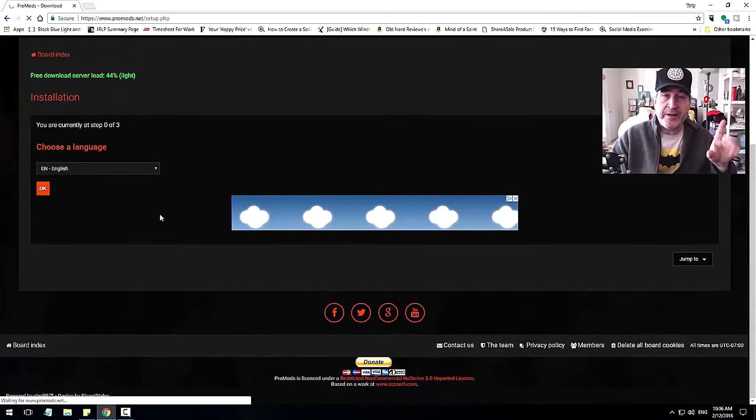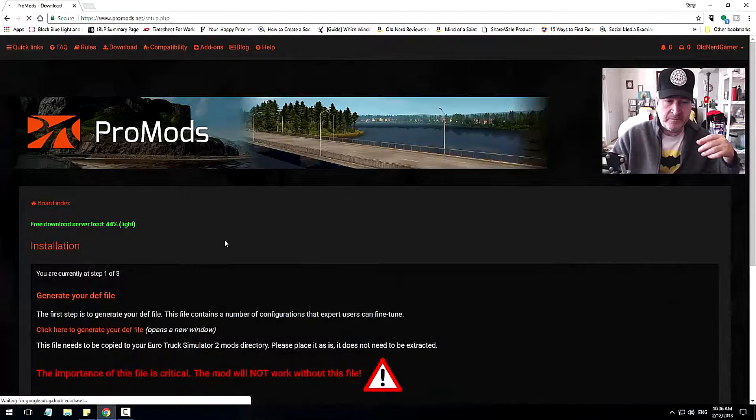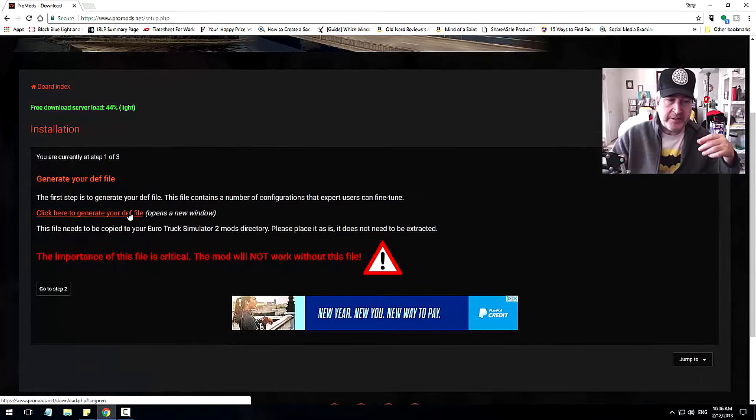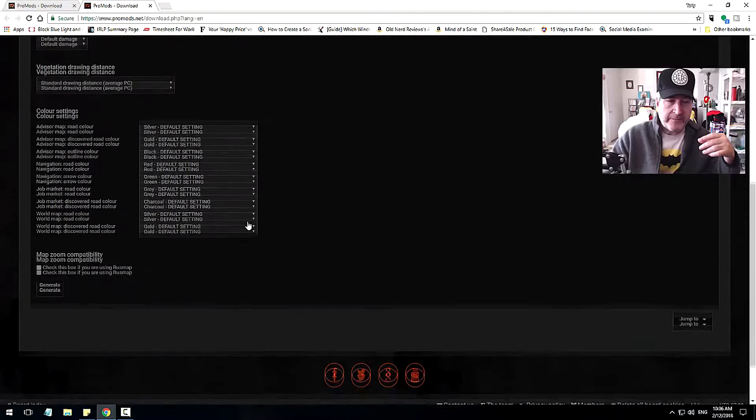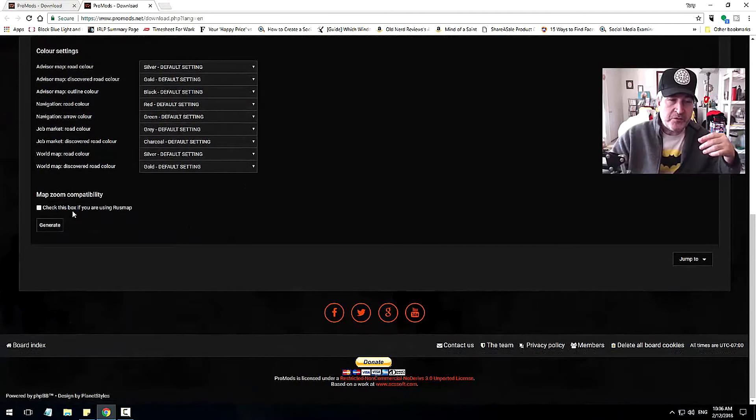All you're doing is setting up a separate DEF file, and you should know about what that is. Click here to generate your DEF file. What you're looking for is down at the bottom: check this box if you're using RustMap. So if you've already got ProMods set up, go ahead and create a new DEF with that checked and then generate it. That's it.